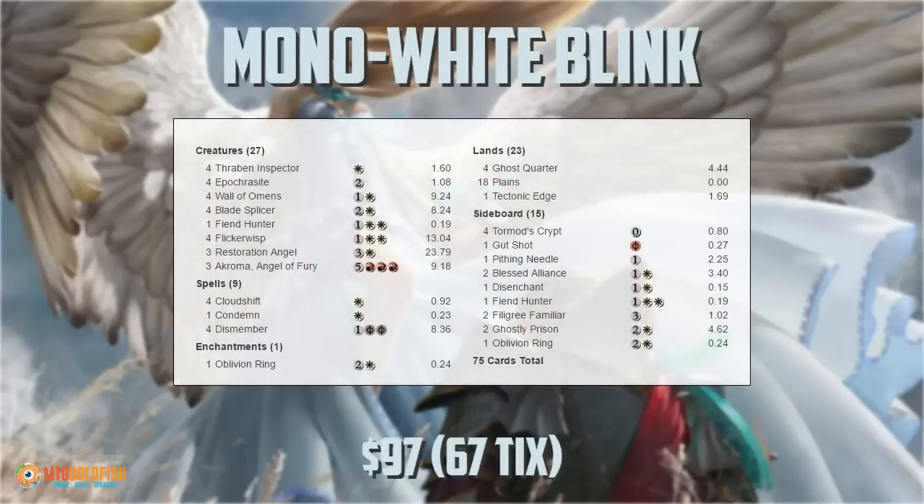That is Mono White Blink, and the deck is pretty sweet. It's surprisingly powerful — it's not that we just overwhelm our opponent with huge stuff. Occasionally we go turn 2 Apocryph, turn 3 Flicker Wisp it, and just beat our opponent down. But really the deck is about being tricky, getting these little edges through blinking — blocking something with Wall of Omens and flickering it with Restoration Angel so it stays alive. We do have the 'I Win' mode with Akroma, which is actually insane against a huge percentage of Modern decks. There's not much hard removal like Doom Blade that's going to kill Akroma, so if we can flip it, it's a really fast clock that wins us a lot of games.